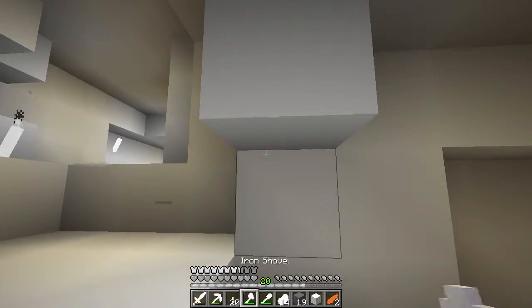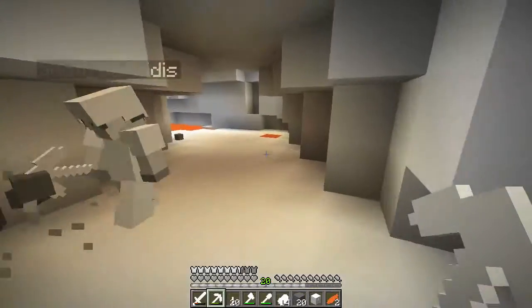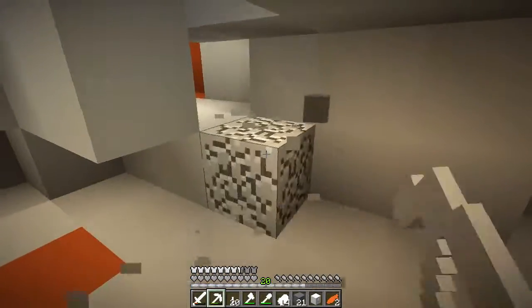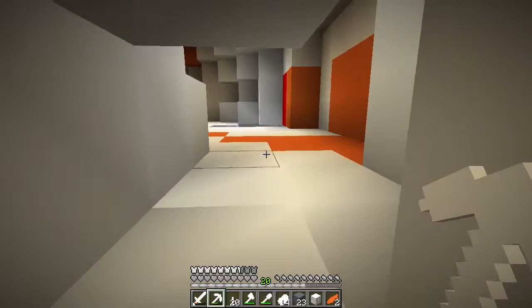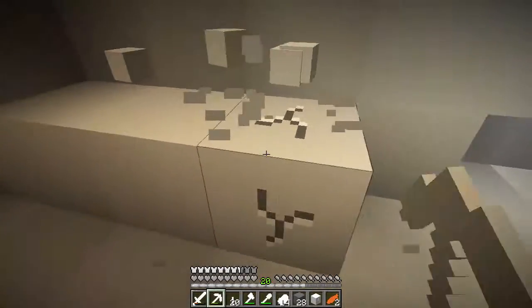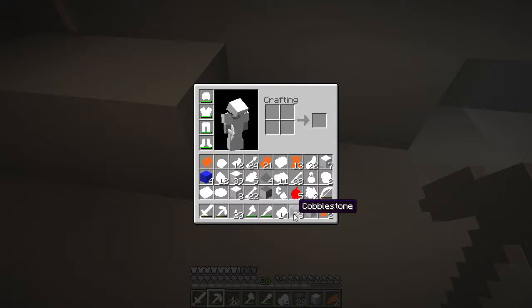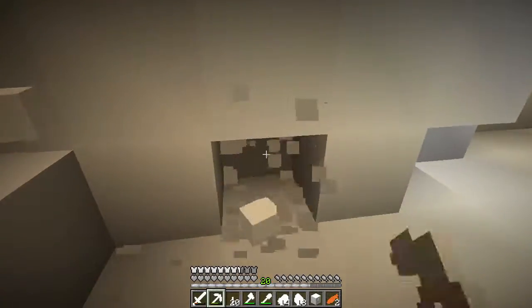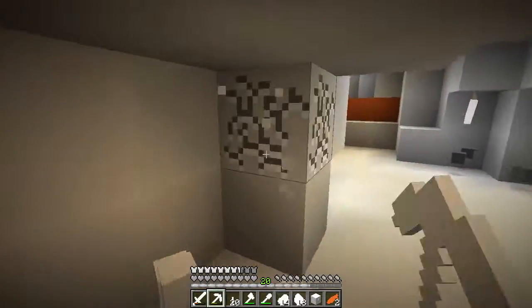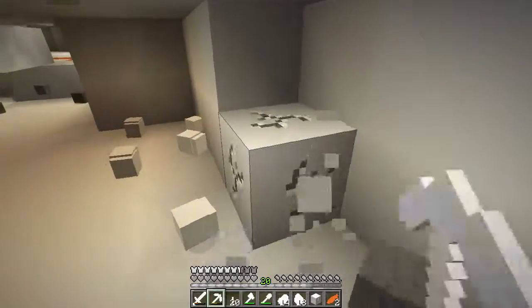I'm going to start digging around on the walls here. I'm even going to dig in the floor. It almost seems like always you'll come down around the corners and see a pocket of diamonds. Oh, here's some redstone — what is this? I think it's coal. Darn it. I was so excited. Just hoping to hit a block that takes a little bit longer than the rest.